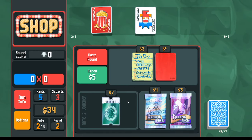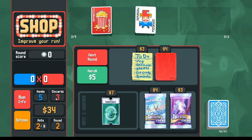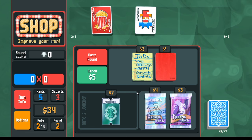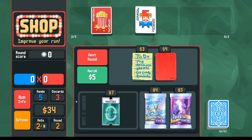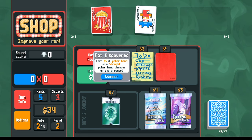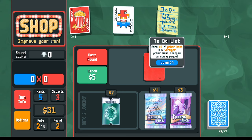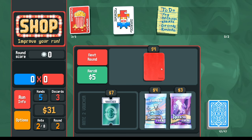We want to build up money first. In hindsight, playing a two-pair would have both won the round and leveled up the square joker — that would have been the right play. Moving to the next shop: the to-do list is a money-generating joker that gives five dollars if we play a straight. You buy it for three dollars, sell for one, and as long as we play a straight it already pays for itself with no risk.